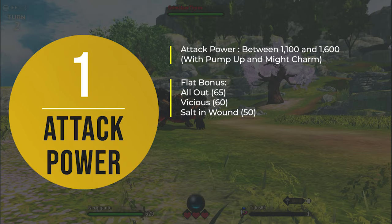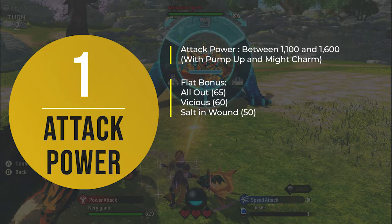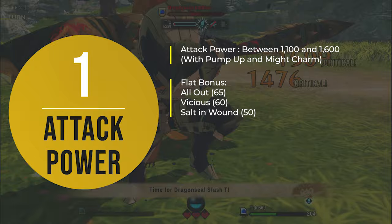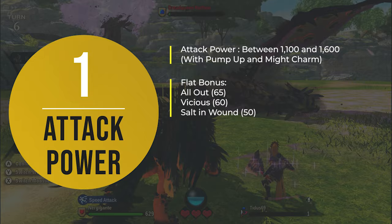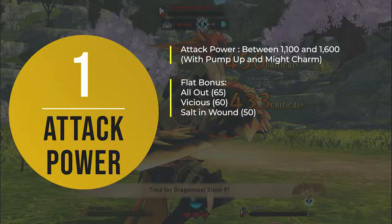Those flat bonuses do not get multiplied by Pump Up. So the higher level your monster is and the higher its attack, the less relevant those skills become. In fact, when your monster has over 1600 attack power, the 50 or 60 attack points those skills bring makes very little difference. To summarize: the higher your monster's stats, the less benefit you get from those skills, so I would strongly suggest you avoid them.